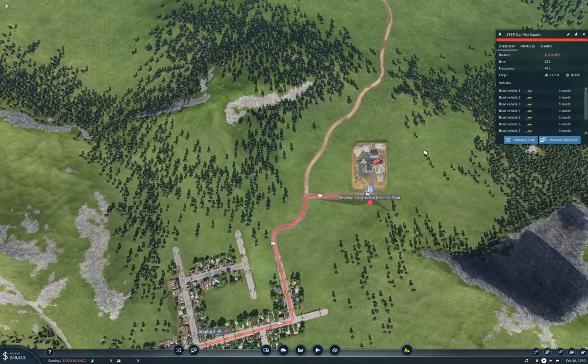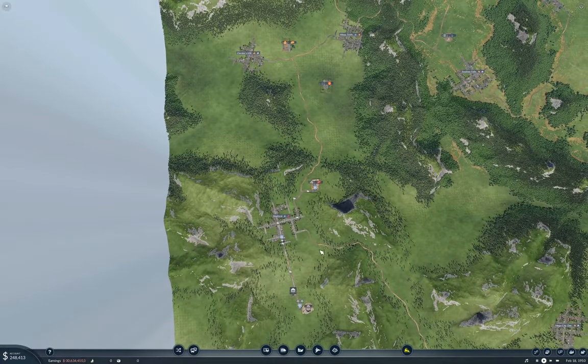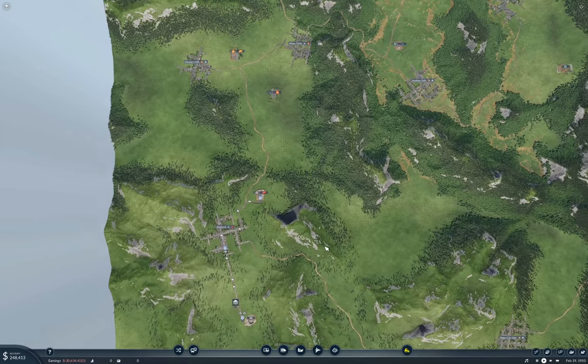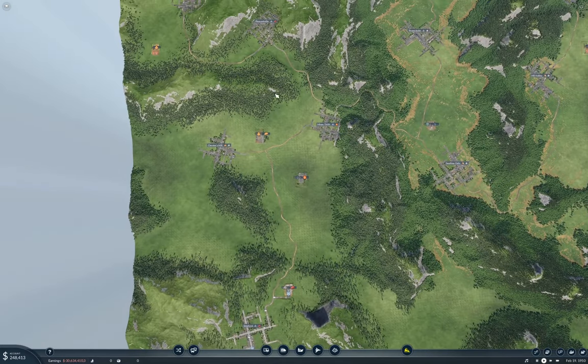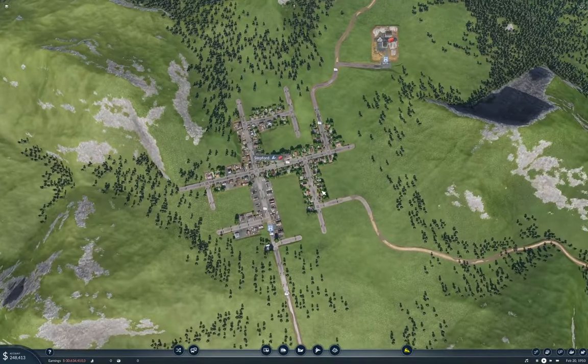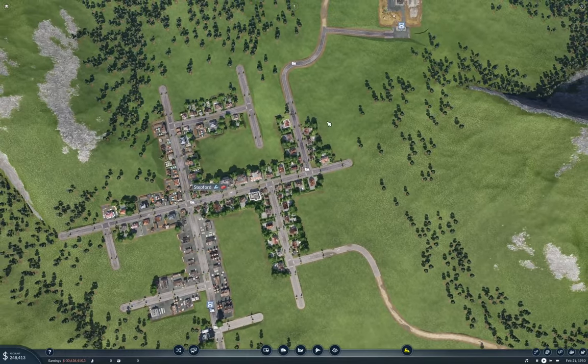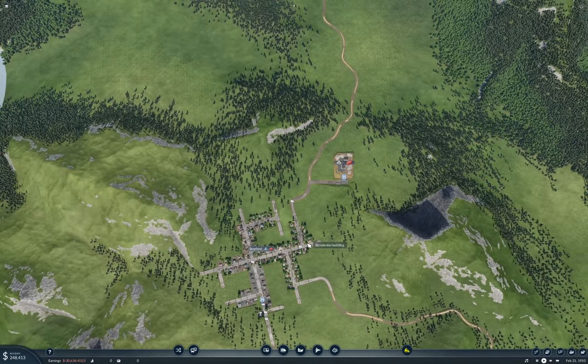I want to take a look at Stepford and let's look at destinations. We've got one for Bedford. We want Chester's Mill and Waterdeep. Chester's Mill is up here, Waterdeep is down here. So we kind of want transportation up through this corridor. I think that means I'm going to put a train line through there, and that's going to mean a train station over here. I think it'll be a train station over there.